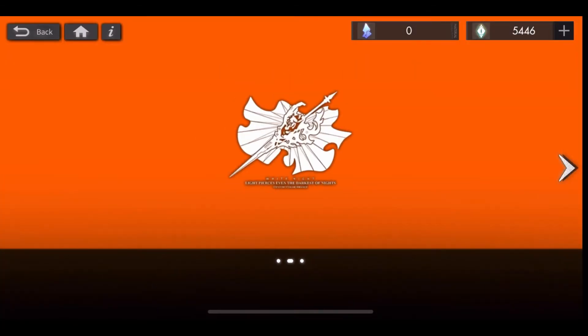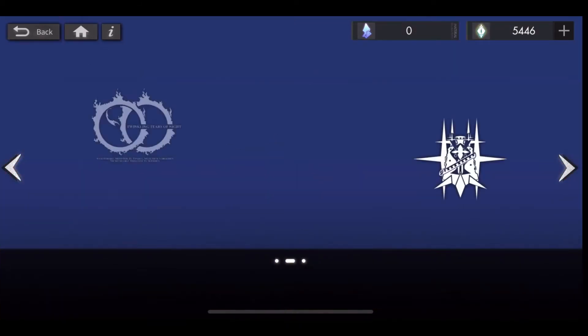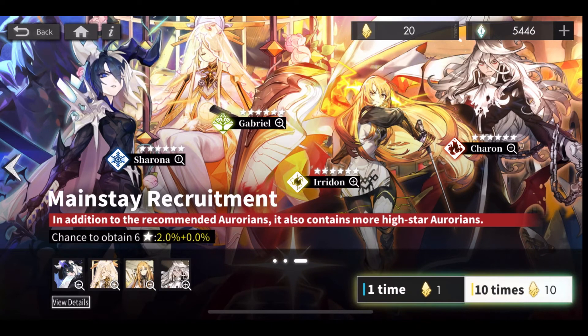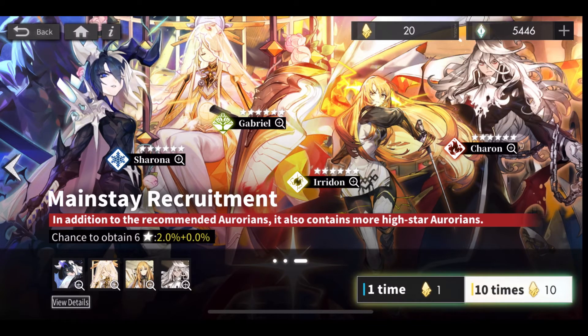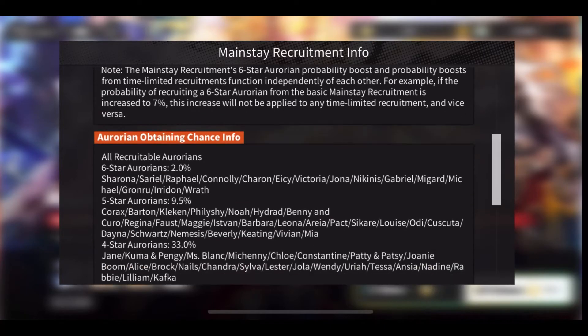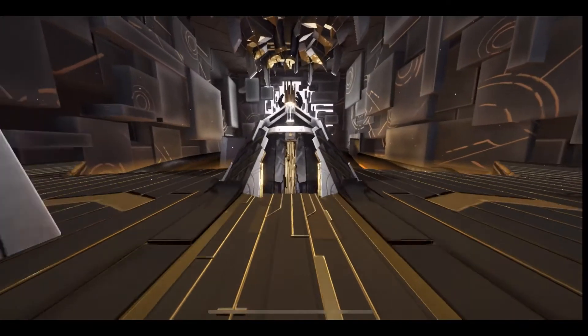Honestly, I'm still indecisive on what I want to spend it on. I don't know if I want to go for Uriel because I'm not really focused on the fire units yet, but she is a limited banner. Or I go for Carleen and try to get some dupes for her, because you do need dupes for her to level up her breakthroughs. I'm not too sure yet, but I might as well probably just go for Carleen. I have 20 Star Flares just from playing through the game — I'm not whaling. Let's just go through these. I'm hoping for Serena or Raphael in this banner.